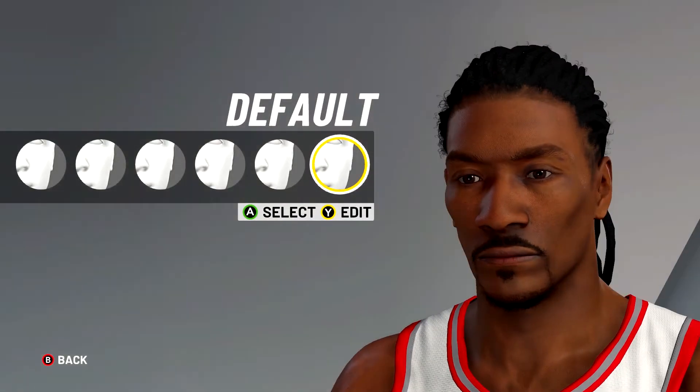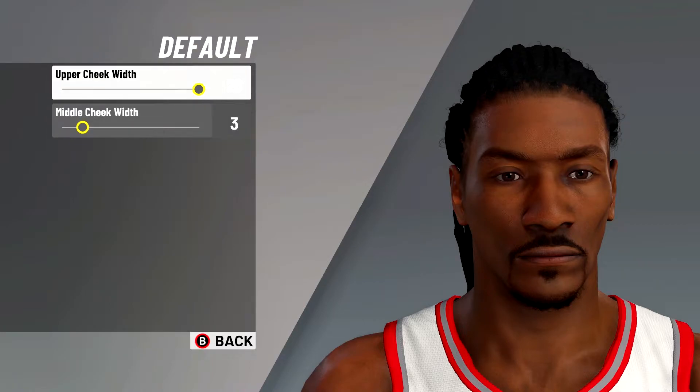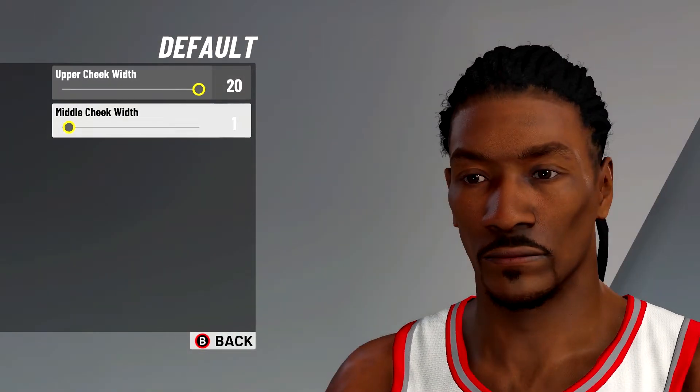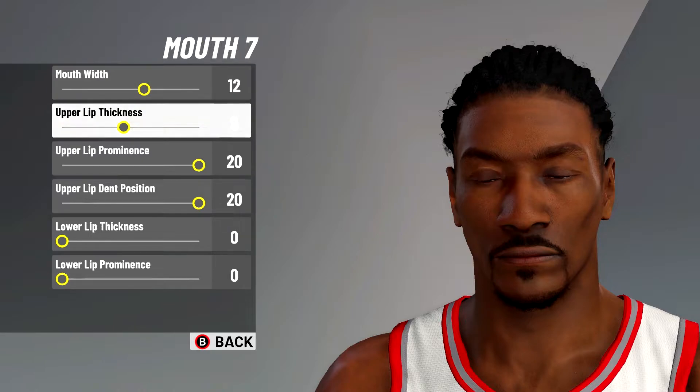For the cheeks, I just went with the default cheeks — I think they look the best. Max out the width, and you can set the middle cheek width as low as you want; I set it at three. If you go any further he looks a little too skinny and we don't want that.